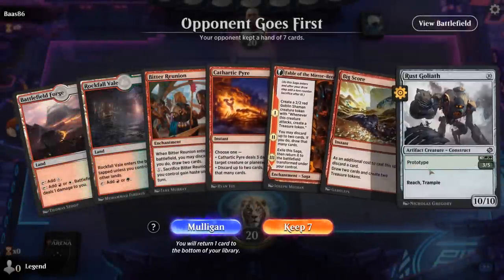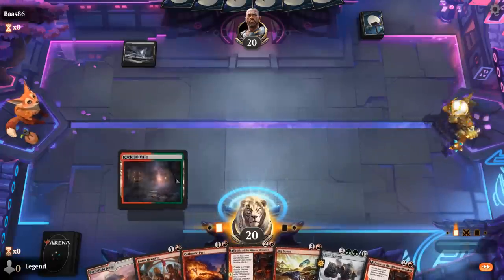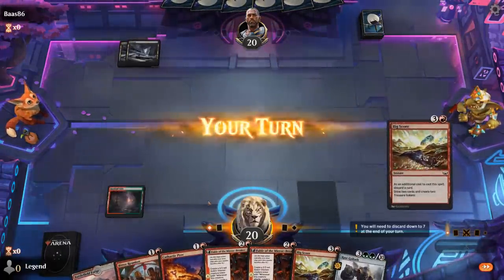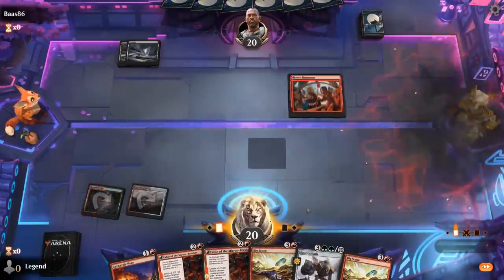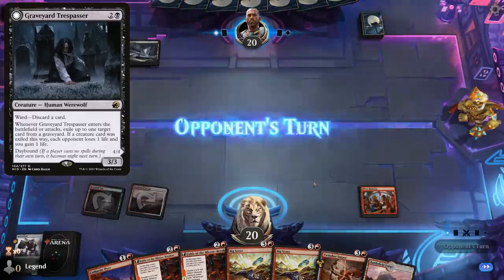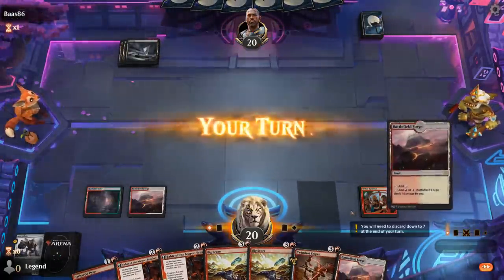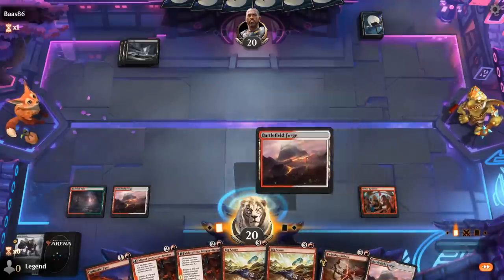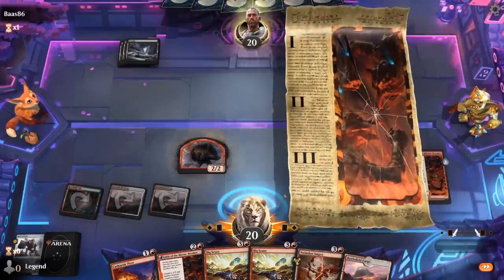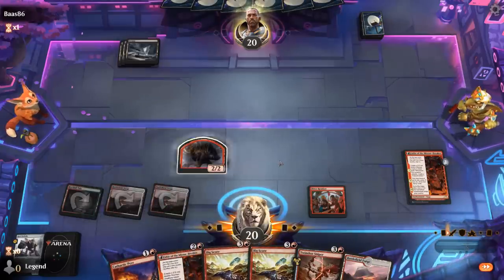Okay, we're on the draw. Hand seems keepable — Turn 2 Reunion, discard Goliath, and hopefully hit our land drops for Fable on three. Up against Monoblack. Hopefully no Graveyard Trespasser to exile our Goliath. Opponent passes, so they must have a bunch of spot removal in hand. The Shaman token is unlikely to survive, but we're still happy to get Fable going. Next turn discard maybe Sniper plus Pyre, and keep ramping with Big Score.